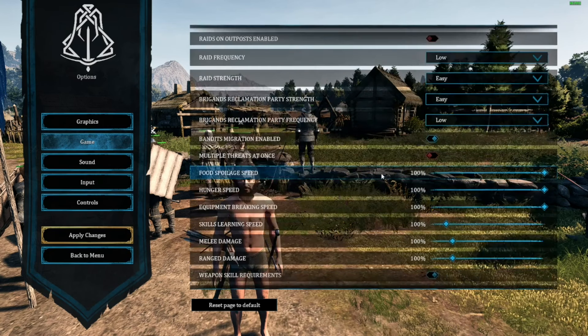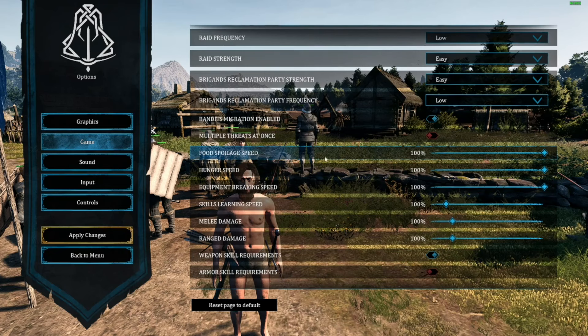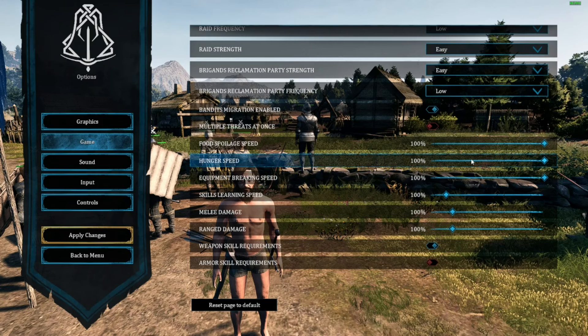You can turn off banded migration. They also added in additional features for food spoilage and hunger — you can decrease how long it takes for your person to get hungry, so they get hungry faster. They also added in the ability to increase our learning speed for skills, so we can reach max levels quicker, and that will also impact our companions.